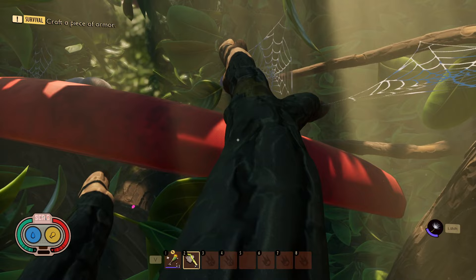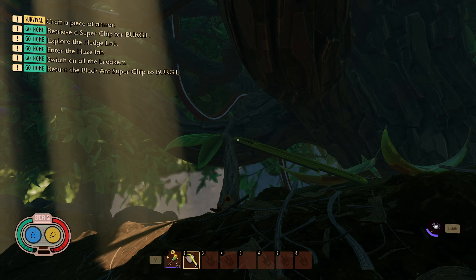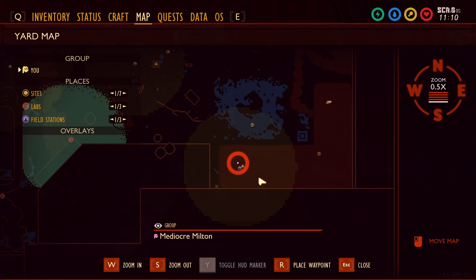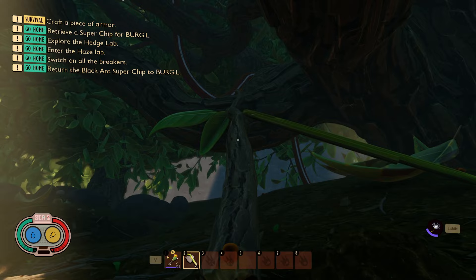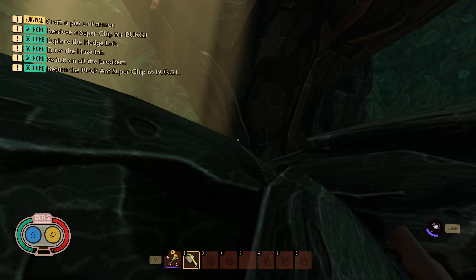First up is the Broodmother BLT recipe location, as well as where you can find the Broodmother. Both are in the hedge. I am over here in the bottom right corner of the map. The hedge is this L-shaped structure here. We're going to be entering over here by the beginning of it. This is the way to get up into it if you've never been here. If you've been in the lab, you can go back through the lab — it'll be a little shorter — but I'm going to show you as if you'd never been in here.